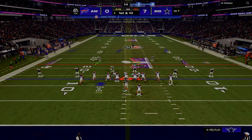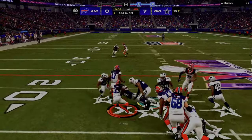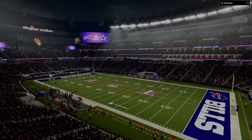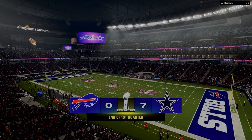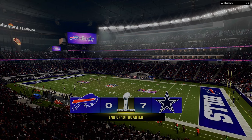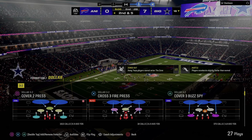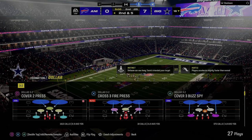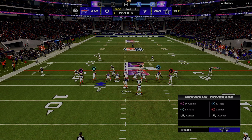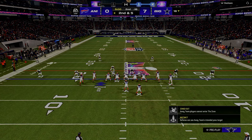One of the things I'm starting to really understand in terms of a systematic approach to defense is the idea of constraining space. Formations allow certain things from a spacing perspective. If I bring all my receivers into a compression set, there are certain positions on the field I can get to faster than if they're in a spread set, and certain routes I can use that I might not be able to use in a spread set.